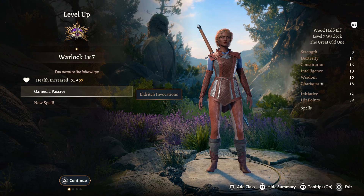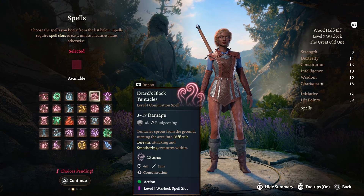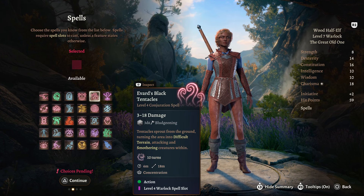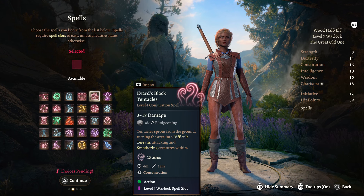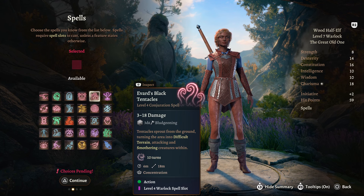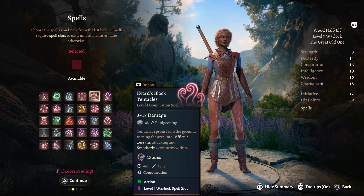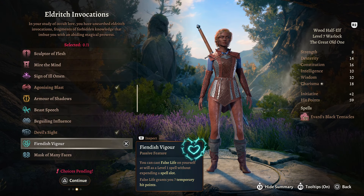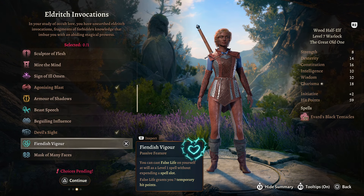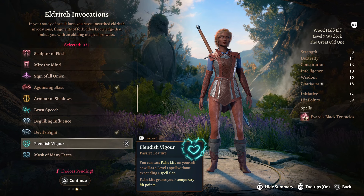Warlock level 7 gives another passive and a new spell. We're going to take Evard's Black Tentacles - one of my favourite spells in the game. Much like Hunger of Hadar, tentacles sprout from the ground making it difficult terrain, attacking and smothering creatures within. This is concentration, so you could throw this up, throw Darkness up, stand within Darkness, and just wallop people. For an Eldritch Invocation we're going to take Fiendish Vigor to get 7 temporary hit points when we leave camp after a long rest.